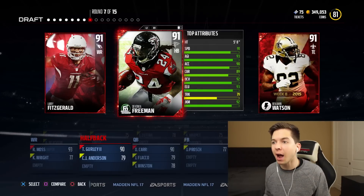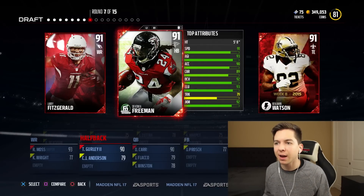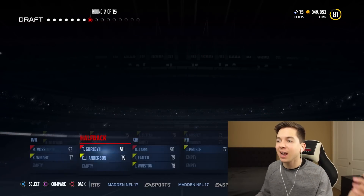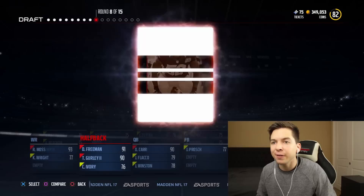Round seven, another elite round. I think we're going to get another running back. Freeman's got 91 speed. Devontae Freeman — he's a dual threat running back. We got him and Gurley now. Our offense is stacked.